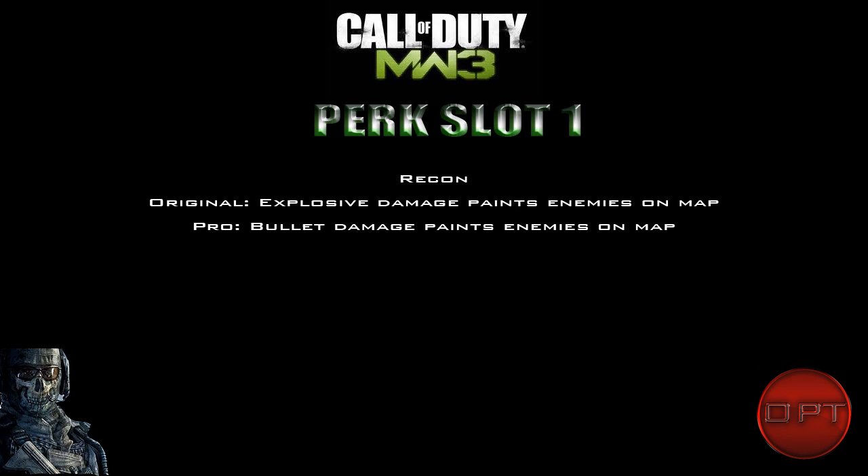The last perk in slot one is Recon. In normal form it says explosive damage paints enemies on the minimap. So if you take damage from a grenade or launcher, their dot might stay visible on the map for a period of time. The pro version extends this so bullet damage also paints enemies on the map. I'm not sure whether that visibility is just for you or for your whole team.